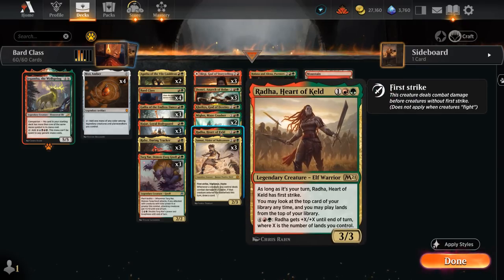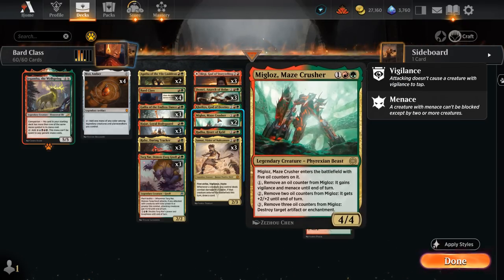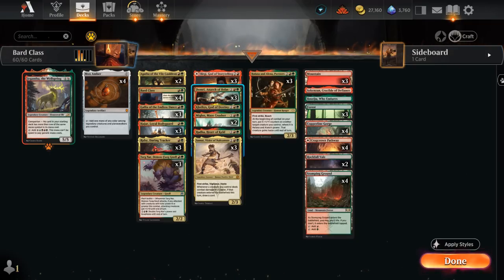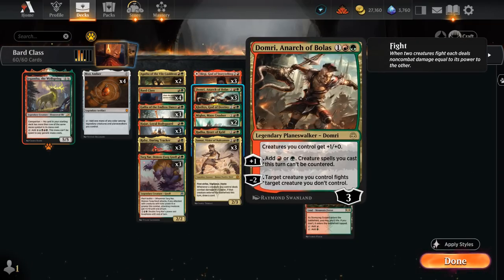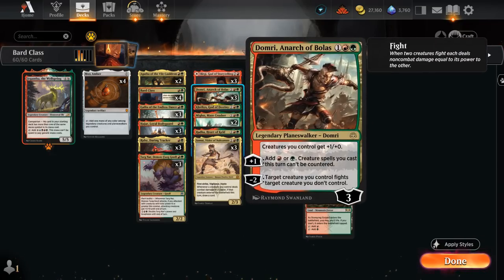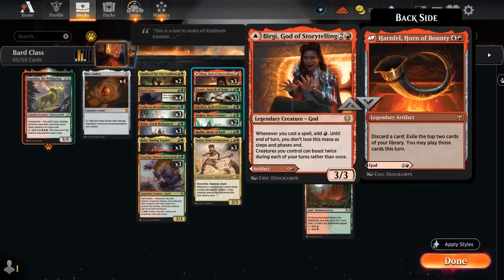Then we've got our one copy of Radha, which lets us play lands off the top of our deck, then a Migloss as we mentioned. Clothys as a one-off can be nice as a bit of graveyard hate, and we can also pretty easily get enough devotion so that Clothys becomes a 4/5 indestructible God. Then we've got Domri giving us extra mana — if we play it for 1 mana after discounting it with Bard Class, it essentially pays for itself, and we can use the minus 2 to fight opposing creatures for a bit of removal.